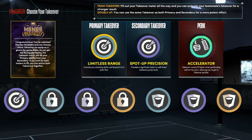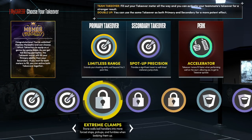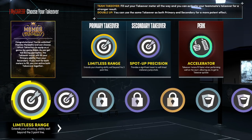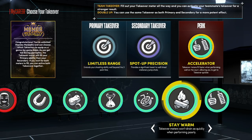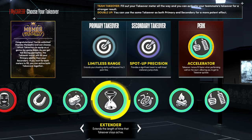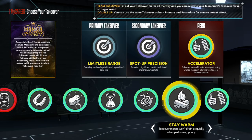When you get Mama Mentality you can change your badge to anything that you want. I'm a lock for sure, plus I'm a glass cleaner and a shooter. As far as perks go, me and my homies all use Accelerator mainly because it allows us to get our double takeover faster as well as a possibility to get team takeover at the park. We also use Stay Warm, Juice, Extender, and Sponge. Stay Warm says takeover meters won't drain as quickly when performing poorly.